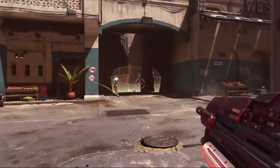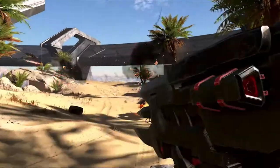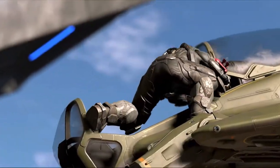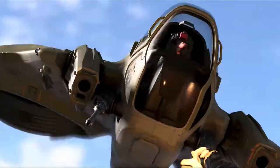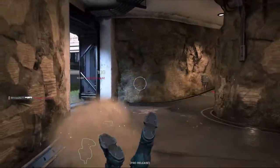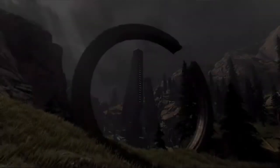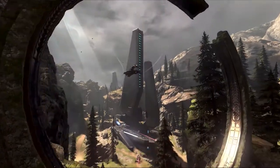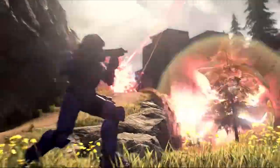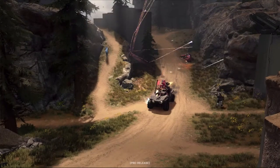I know the trailer is supposed to make you feel like a badass, but the whole destroying vehicles with one shot and boarding them super easily makes me feel like the game isn't going to be balanced and nobody's going to use the vehicles — so hopefully they're more balanced in-game. It also looks like some classic maps will be returning. Valhalla is featured in the trailer and looks a little different layout-wise, but the graphics are stunning. There also appeared to be what seems to be a map called District from Halo 2.